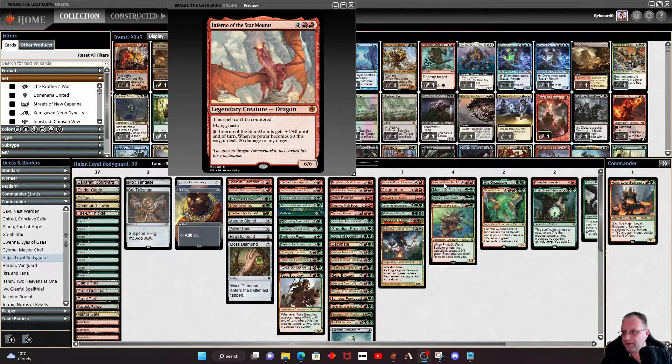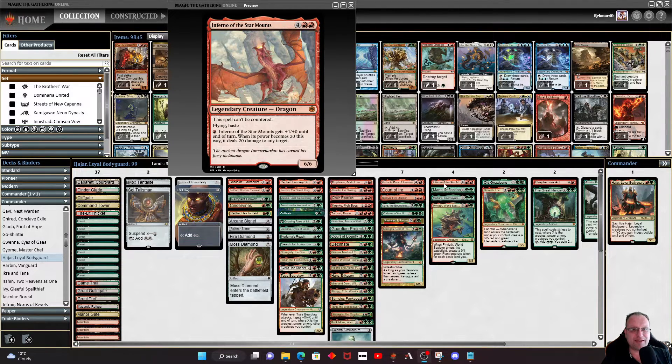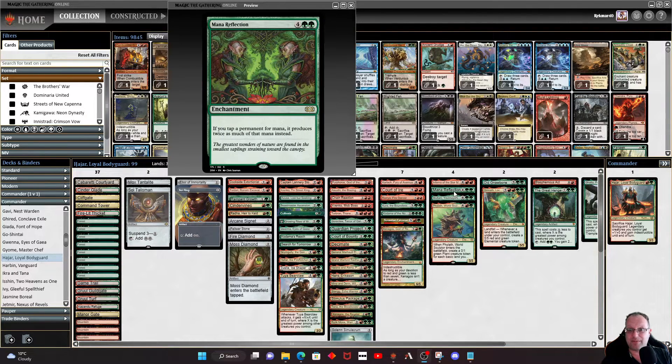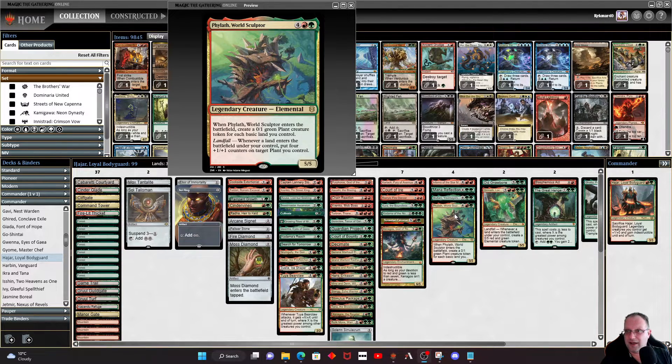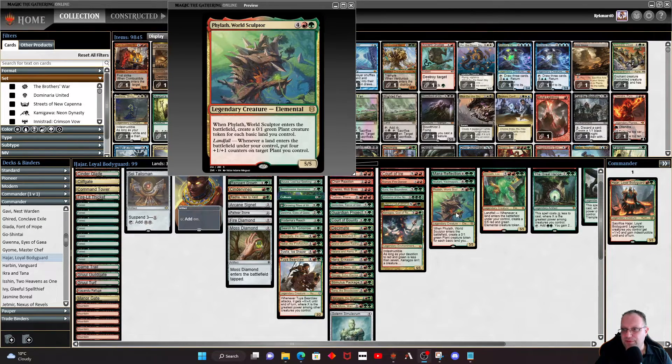Moving on to the six-drops: Inferno of the Star Mounts is a nice big dragon that can't be countered. Mana Reflection helps us build mana and double everything, which is cool. Multani — going back to original Dominaria — is a repeatable threat you can bounce from the graveyard by returning two lands to your hand. Fireland World Sculptor comes into play and creates a number of green Plant creature tokens equal to the basic lands we control. That's one reason we're heavy on basics — to abuse this — and if we get landfall triggers too, the plants get very big very quickly.